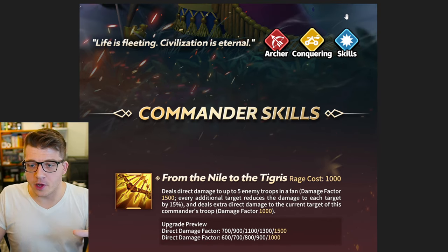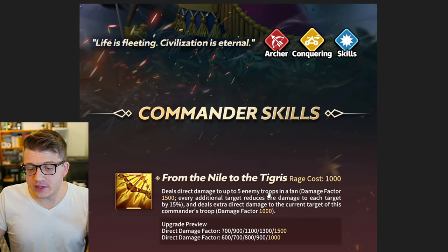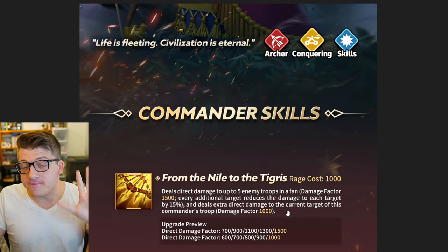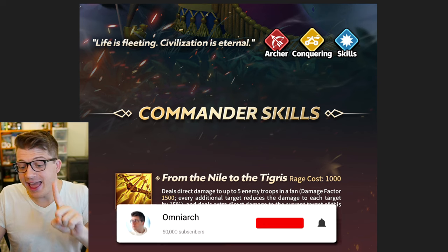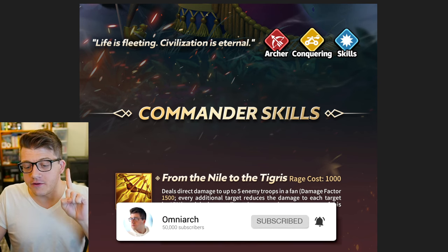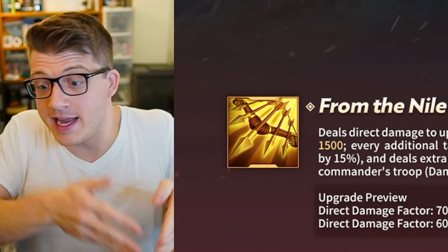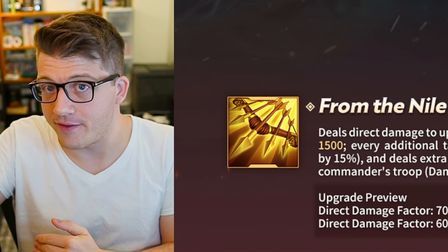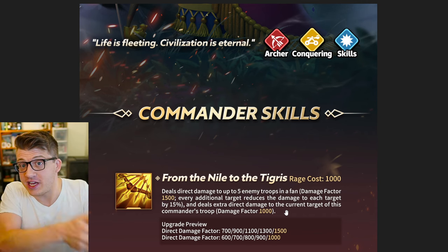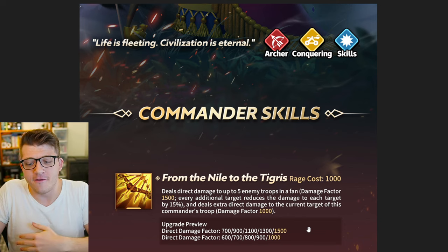We already knew that Ashurbanipal was an archer, conquering, and skill-based commander. His active skill has a 1000 rage requirement — it deals 1500 damage factor to up to five enemy targets in a fan-shaped area. Every additional target reduces the damage by 15%, and it deals direct damage to the current target with a damage factor of 1000. This is literally Nebu 2.0 — same fan-shaped AOE but with more damage to a single target. This is a super powerful, very vanilla active skill.